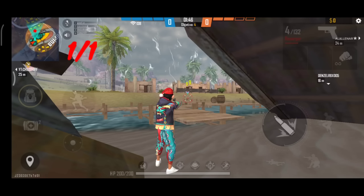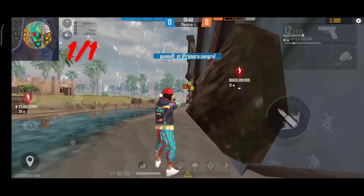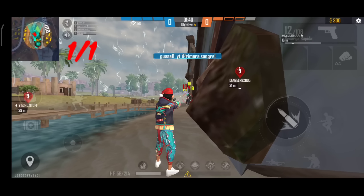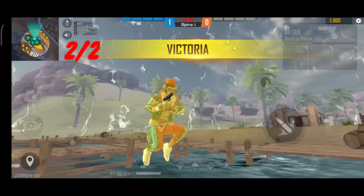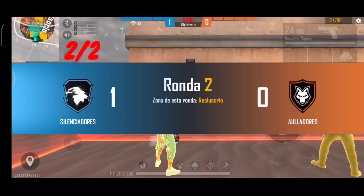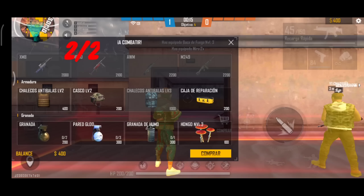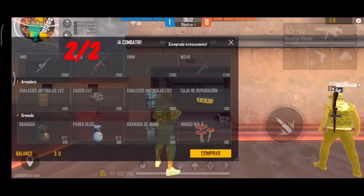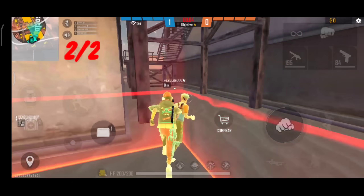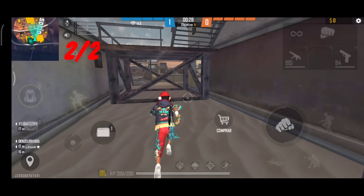Ahora lo voy a hacer otra vez con el siguiente jugador: primero normal y después en J. Normal, como veis, no se me ha pegado la mira al pecho y no lo he matado. Y en J, como que se pega la mira al pecho y después automáticamente se levanta hacia la cabeza. La verdad es que es una técnica brutal. Sé que al principio cuesta un poquito el movimiento porque todo el mundo está acostumbrado a levantar la mira directamente hacia arriba. Pero si te acostumbras a girarla un poco para la derecha o para la izquierda antes de tirar hacia arriba, funciona para los dos lados. El porcentaje de tiros a la cabeza se eleva a entre un 80 y un 90%; el 100% es imposible.